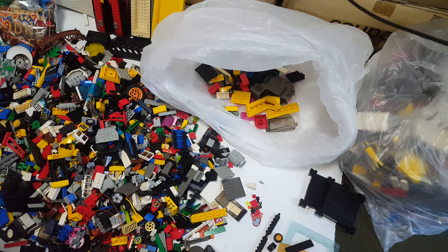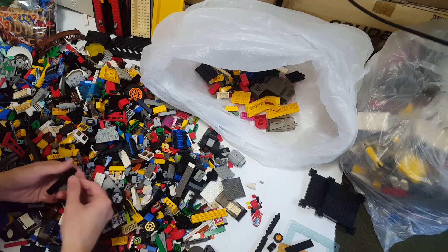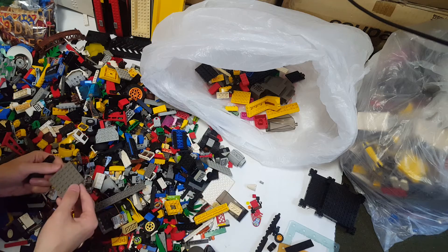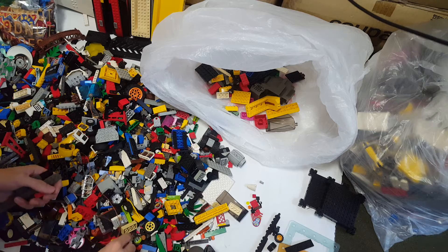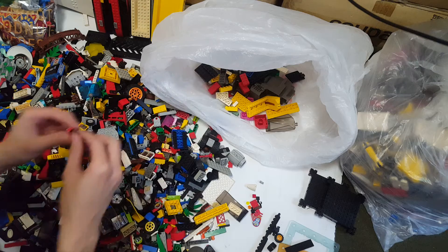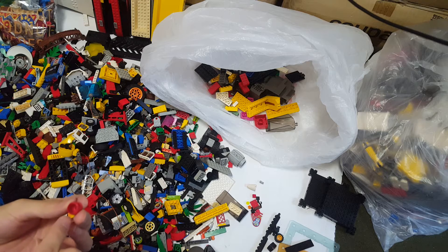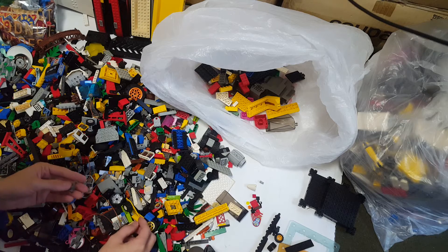I don't know if this is genuine. Too many pieces to sort through. Another minifigure torso — genuine plain black. A helmet with all the stars — wait a minute. Red helmet with stars, capital C in a circle, Lego — this is a genuine one. And a hook.